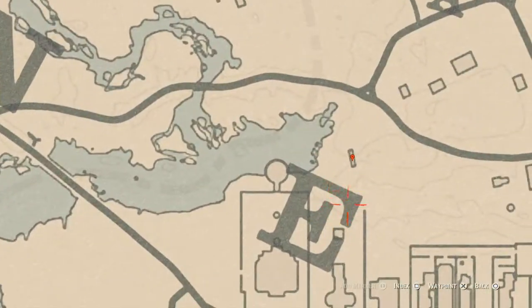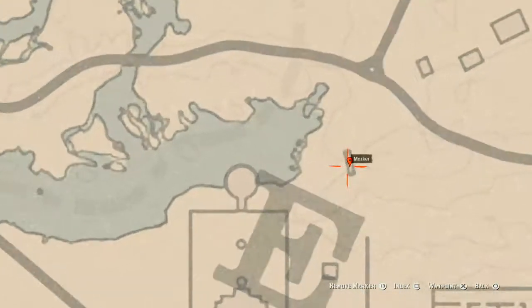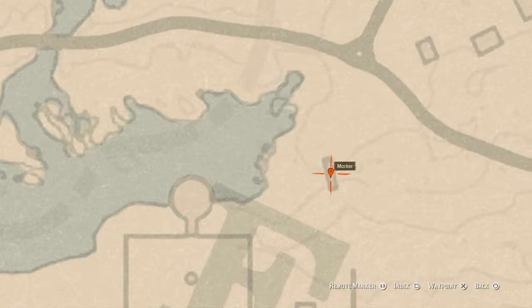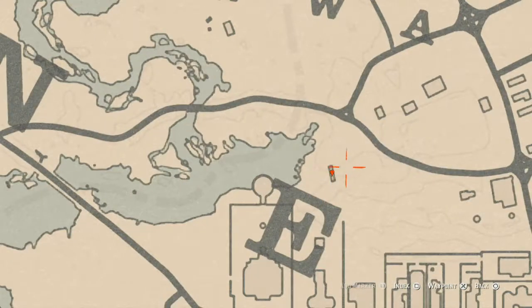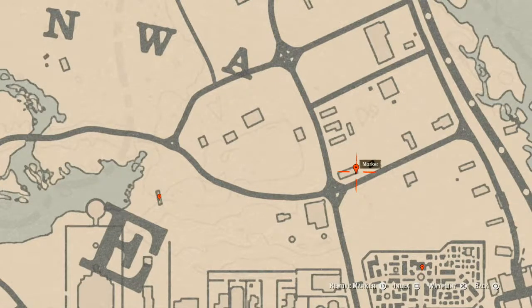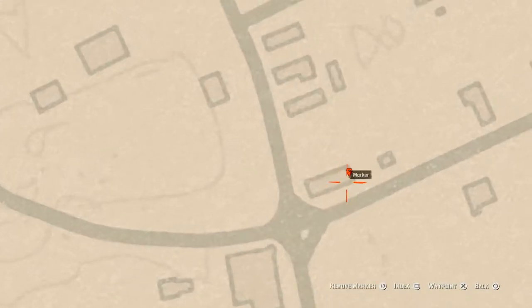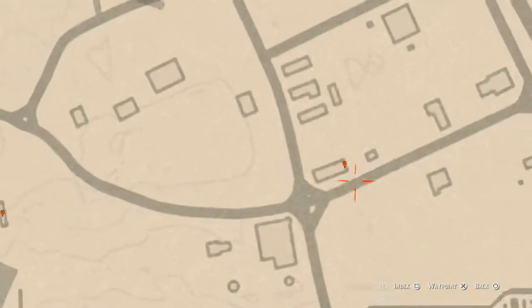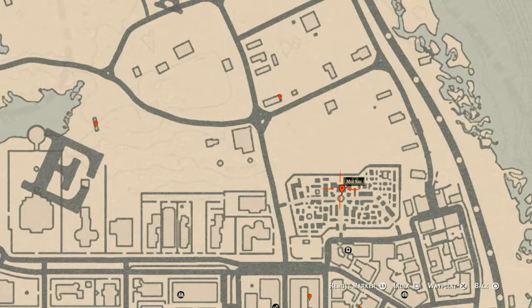Right here by the E in Le Moyne, right underneath this bridge, come over with your metal detector and you will get a random coin — it's randomized so I can't tell you what it is. Our next marker is a family heirloom on the back porch of this house. You cannot go inside, but on the back porch there's a table, and on that table there's a horse hairbrush.